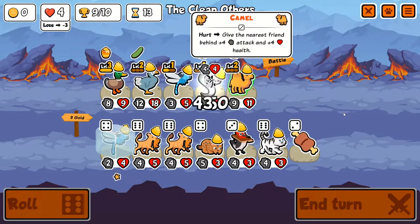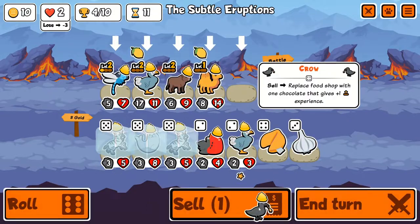Here you see the leech in effect. Always put it behind a camel to get the extra leech. You can also work with the Triceratops.